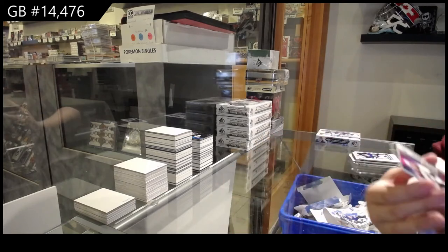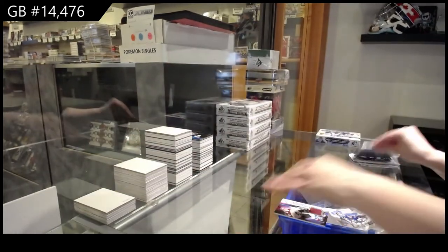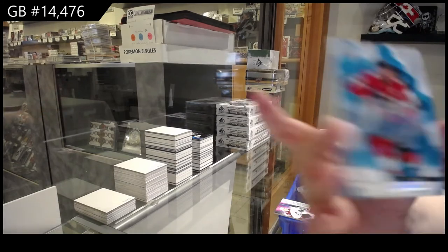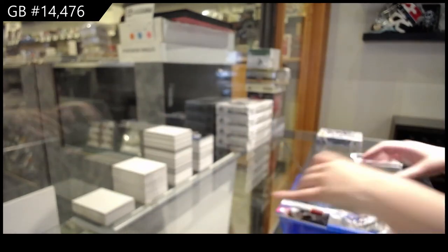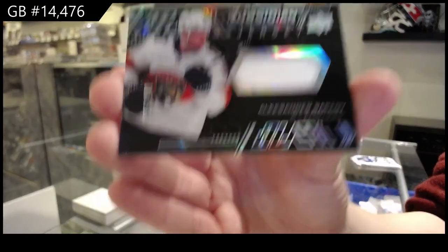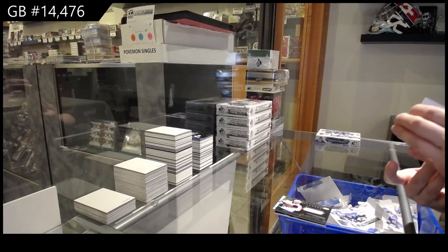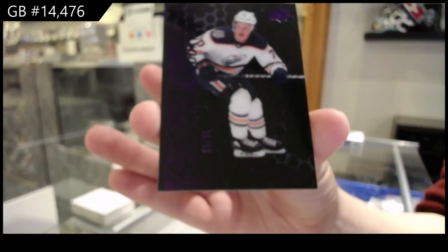We've got a rookie jersey for Colorado — Shane Bowers. We've got a base auto for Florida — Alexander Barkov. And an Obsidian jersey, number to 249, for Florida — Alexander Barkov. A lot of Chicago in this break. We've got an Obsidian Rookie purple, number to 299, for the Edmonton Oilers — Ryan McCloud.